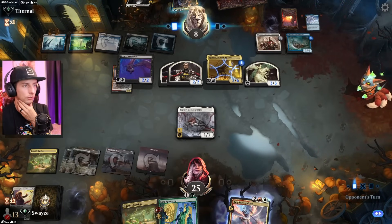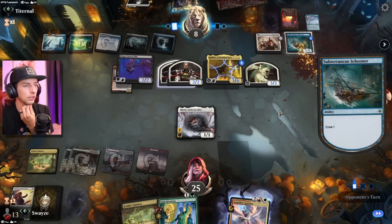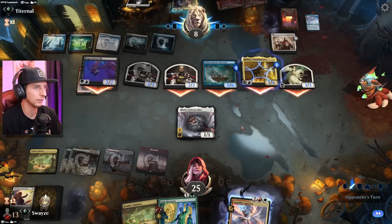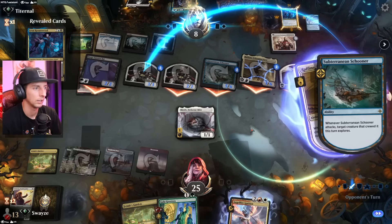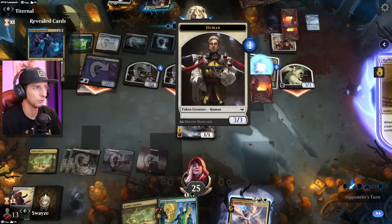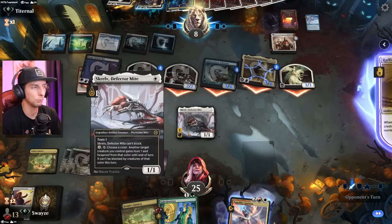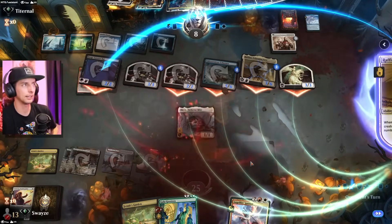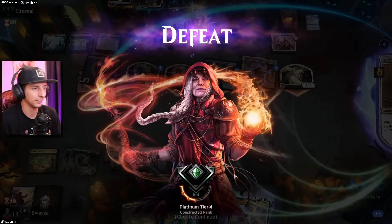That's probably going to be game — but we'll let them go through this turn. If they attack over the top: three, four, five, six, seven, eight — yeah, we're taking a lot of damage. Do they gain any life? They do. Five, six, seven... they could hit for 23 and gain a boatload of life. I'm going to concede here — no way out of this. Let's save some time and get into better situations.